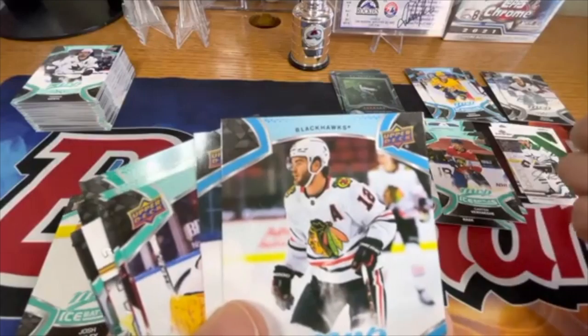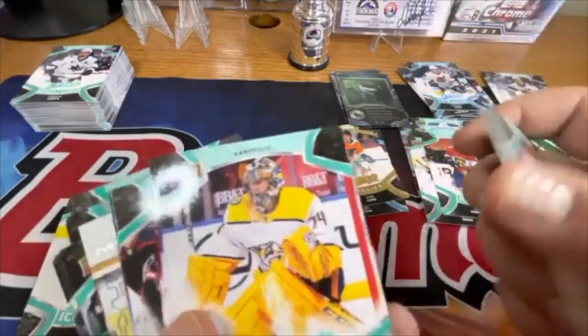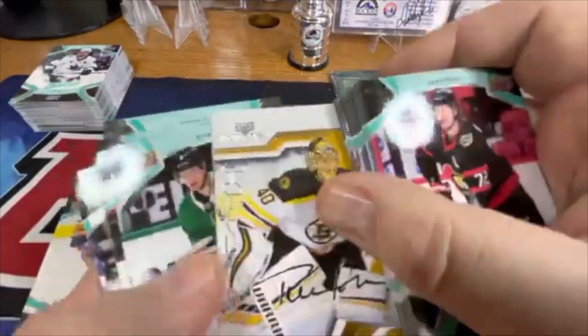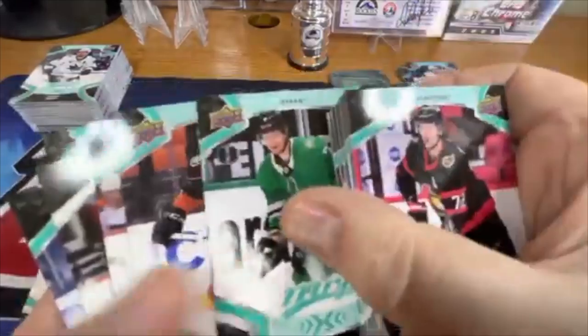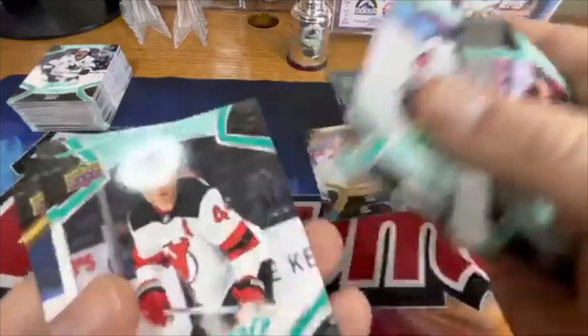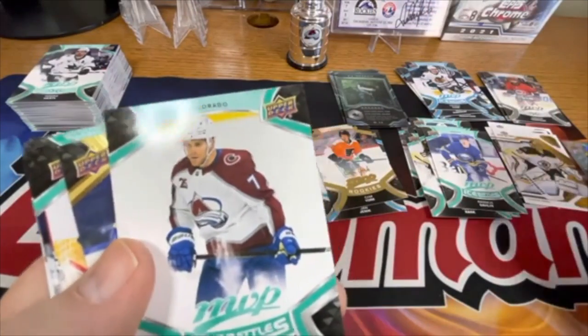Here's a blue version of Alex in a different cut. Ice Battles Patrick Kane — blue. Ice Battles Rasmus Dahlin — that's just the base green. And then we've got another MVP Watch but with Tuukka Rask. Silver — Vincent Trocheck. Ice Battles — I'm not sure if it's pronounced Taves or Towes.